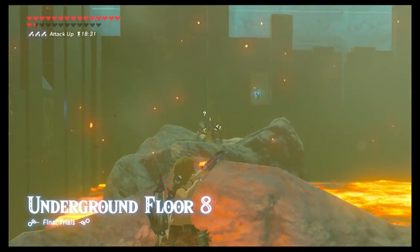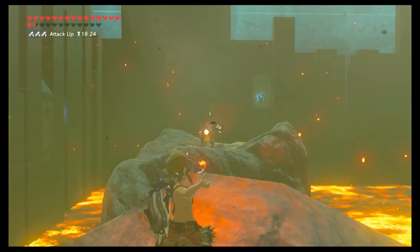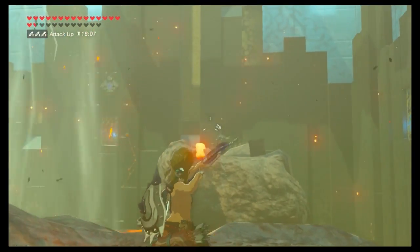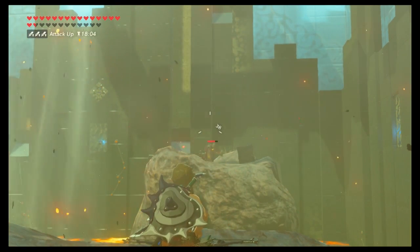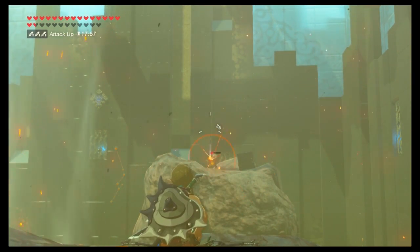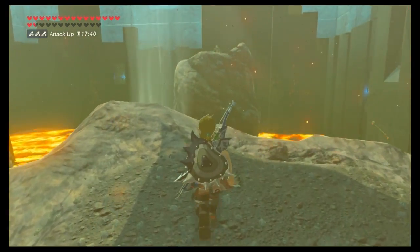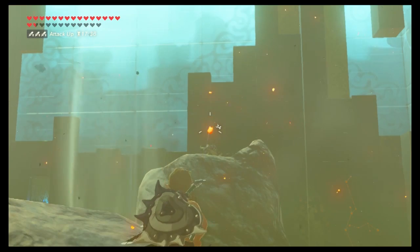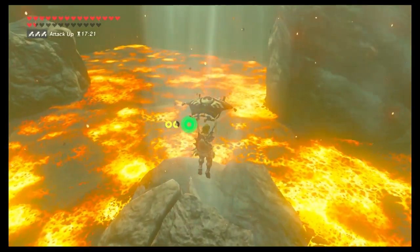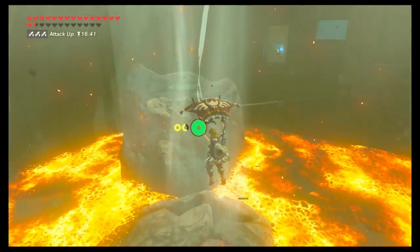Floor 8 has three different Lizalfos that you can just shoot at range — super easy, especially if you get headshots, which will save you arrows. Lob arrows over; they really can't hit you easily. If you want, you can fly over and take them out a bit closer, but I personally like to take them down at range. Arch your arrows to take out the last Lizalfos who's a little bit higher than the others, then take out the last one that was jumping around doing his own thing, and this floor is done just like that.